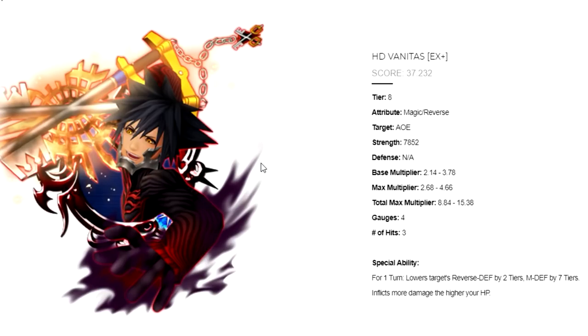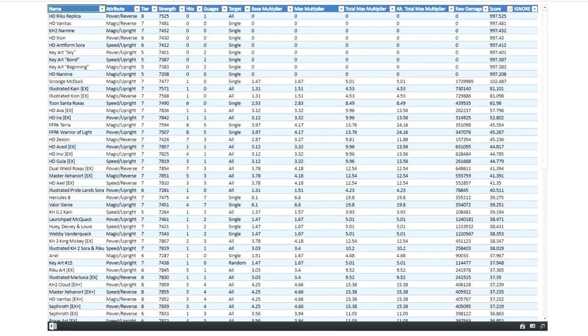He has a consistent total max multiplier of 15.38, uses four gauges, and for one turn he lowers the target's reverse defense by two tiers, magic defense by seven tiers, and inflicts more damage to higher HP. Just like Sephiroth EX plus, he has the same strengths and weaknesses. The main thing about this metal is that he doesn't provide any buffs whatsoever and no general defense down debuffs, so if you don't have Illustrated Kairi or Shion EX you'll have difficulty using him effectively.